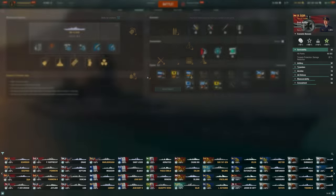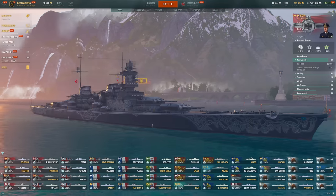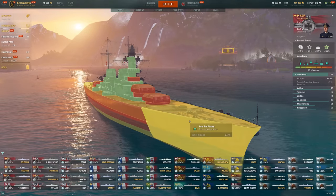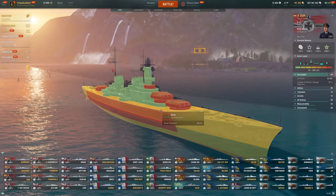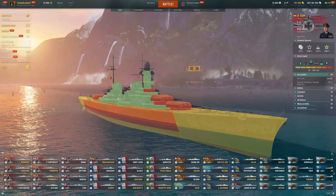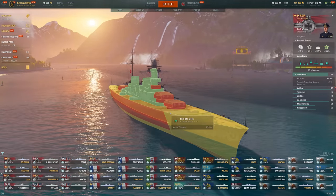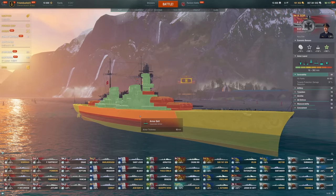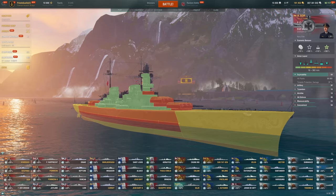I don't really enjoy using Outnumbered — it just seems to be active in situations where I probably shouldn't be there in the first place. That's kind of how I view it. 27mm bow again, so we're going to get overmatched like crazy through that. But we do have a decent amount of deck armor and specifically our upper belt is really, really nice. If we're able to get to closer ranges where people aren't going to have plunging fire and we're able to bait people into hitting that armor belt, that's where we're going to be pretty tanky.